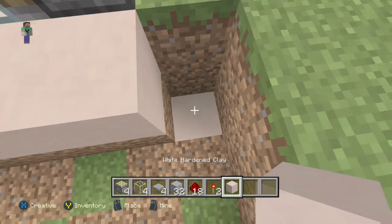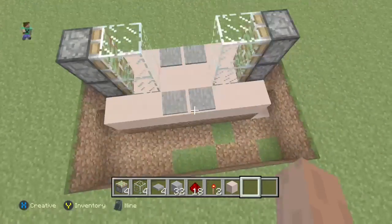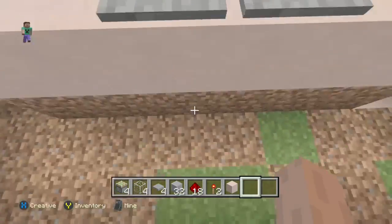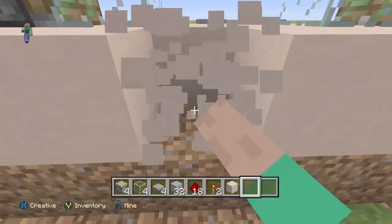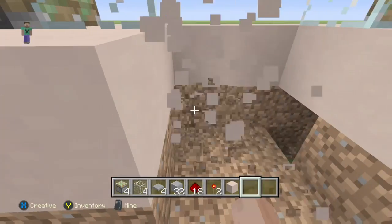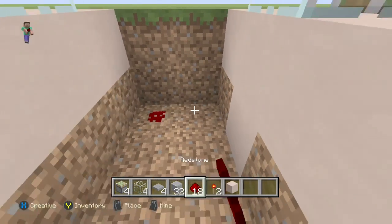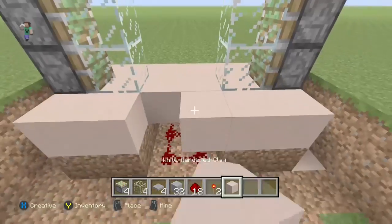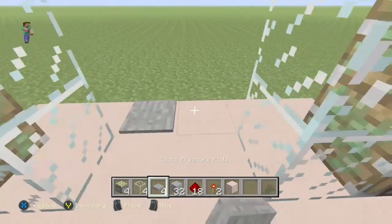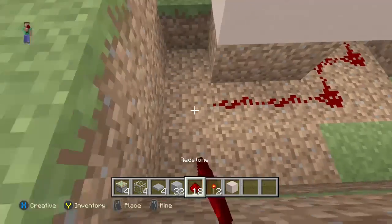Let's place that block back and get rid of that block. Now let's do the whole redstone thing — first break these pressure plates, then dig out three blocks on each side up here, digging down two blocks. Now place redstone right here, fill this back up, and put pressure plates on it. There we go — now I've got the redstone for the pressure plates.